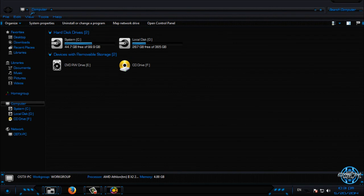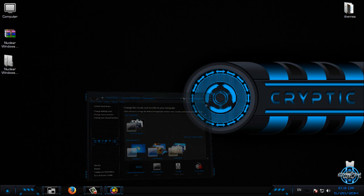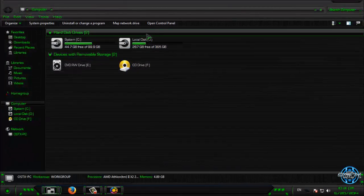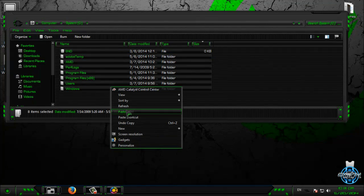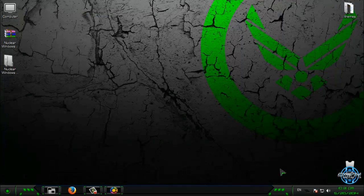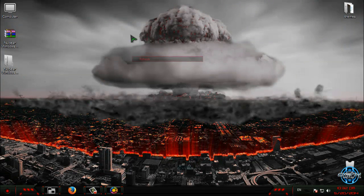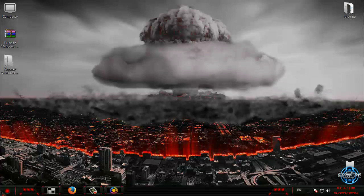So we can see this is Cryptic Blue. This theme comes in many different colors — you can check the folder. Really amazing Windows 7 theme. I'll select another theme — Militia Green. This theme also comes in many colors. You can see how amazing all these themes are in this theme pack.